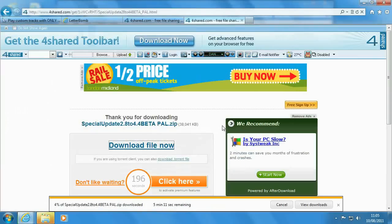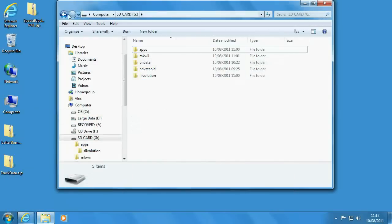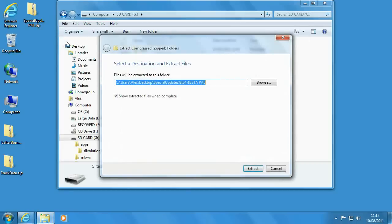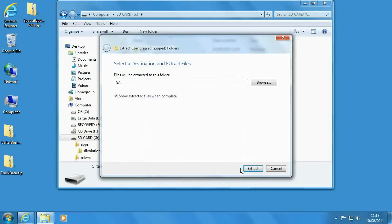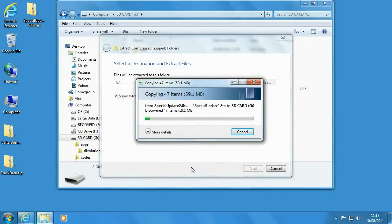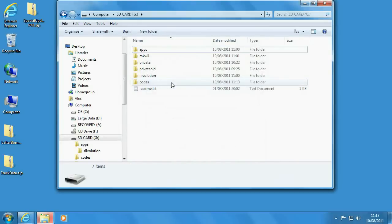When the download completes, right-click and Extract All. Click Browse, navigate to your SD card, click OK, and then Extract. This time it's going to ask you whether it can merge and overwrite files. Say yes every time it comes up, or click 'Do this for all' to make it go away faster. If it asks you again at the end about conflicts, choose Copy and Replace.